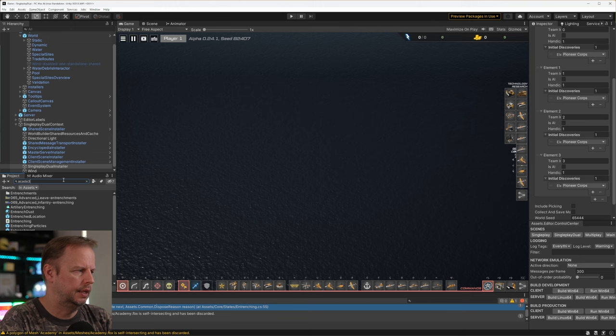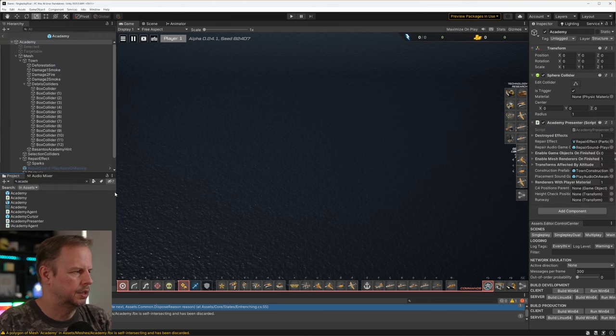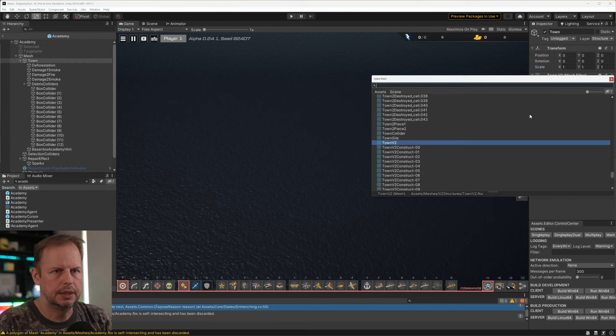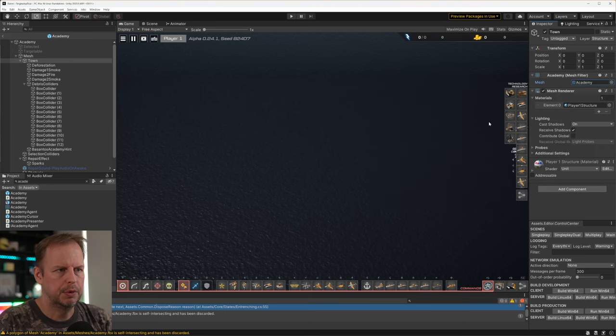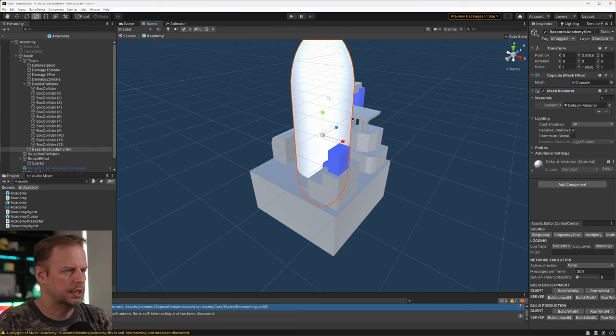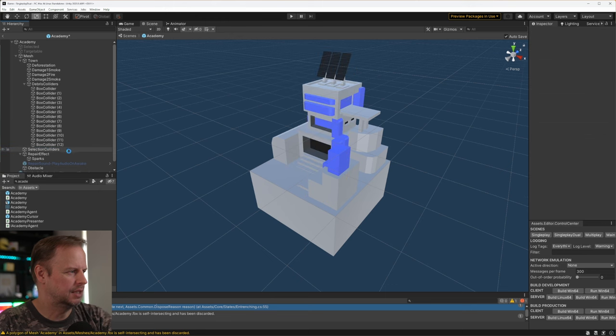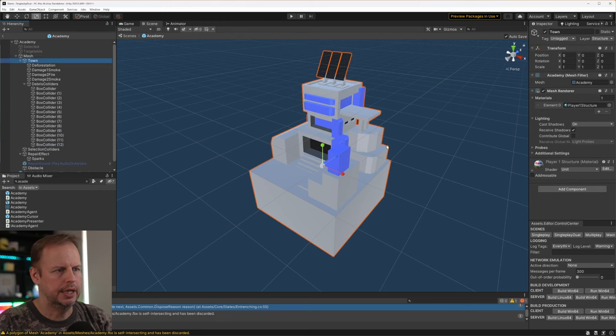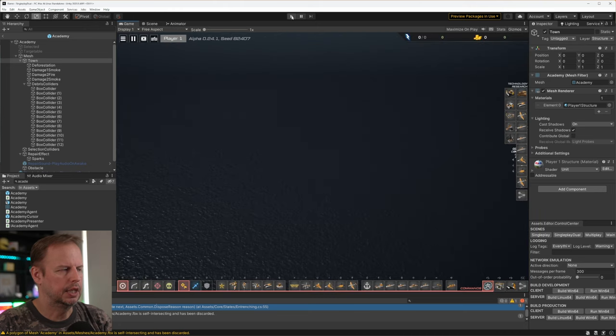In the game, I can type Academy — because Basantos has already created a placeholder for this, which is great. So instead of the town building, I'll switch this to the Academy we already have in here now, since I exported it into the folder structure. Let's look in here and take away this giant cylinder — this was Basantos's Academy hint — we can take this one away now. Let's go in the game and have a look at it.